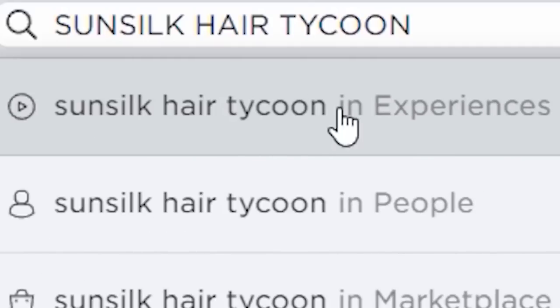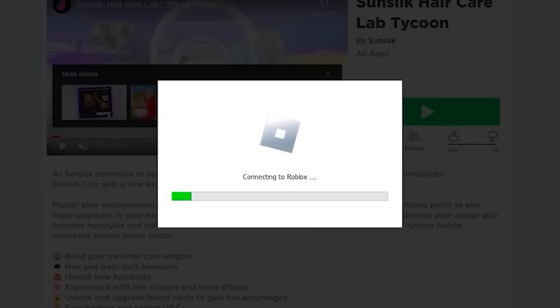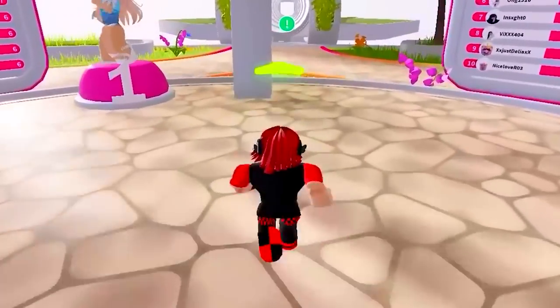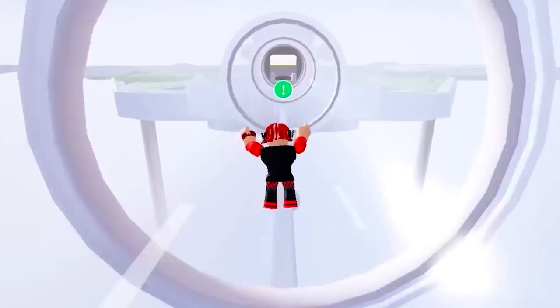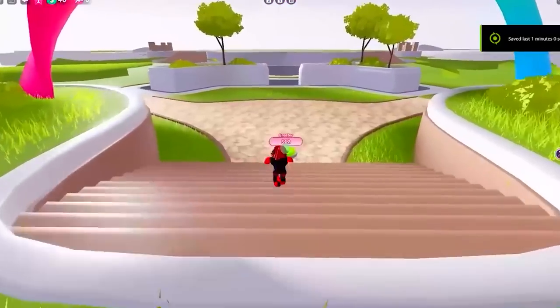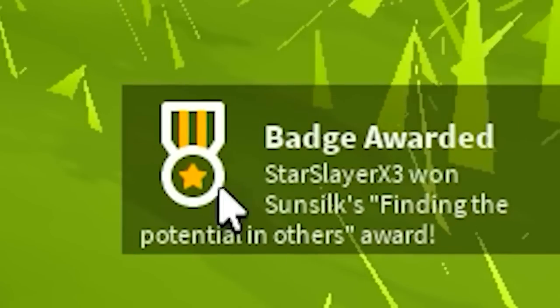First, search this game. This is a brand new game that came to Roblox a couple of days ago, and the free items we can get are super easy to get. Once you load in, just follow the green arrow and go where I go here. Unlock the first thing you see, then you will meet the first worker — we will level her up to get the first free item. It's really that fast and easy.